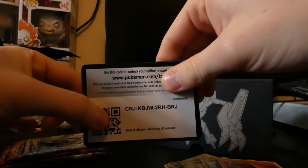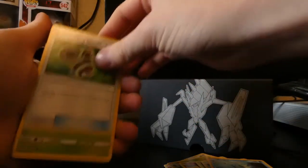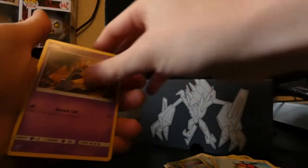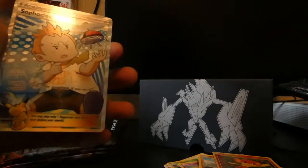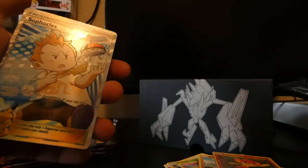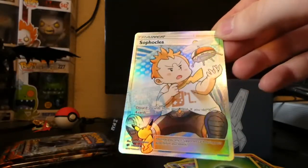Code card on the back. One, two, three to the front. We've got a Gloom, Seadra, Bodybuilding Dumbbells, Dewpider, Tangela, Hoothoot, Sandygast, Rhyhorn, a reverse Pangoro, and on the end — oh, okay, I'll take that, I'll definitely take that. A full art trainer — Sophocles! And I must not have got rid of the energy on that one. Back to back!